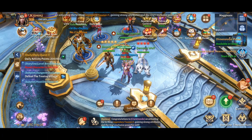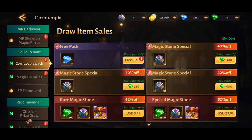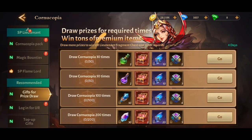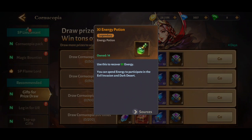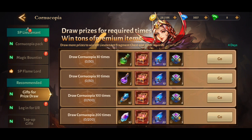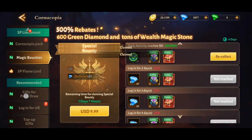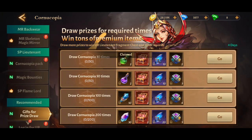There are a lot of different events going on all the time. Look for any events that give you stamina and go for those. Some events give you stamina potions which you can use for raids to get experience. If you can try to get 50 draws, you can spend a few green gems to get the stamina potions.